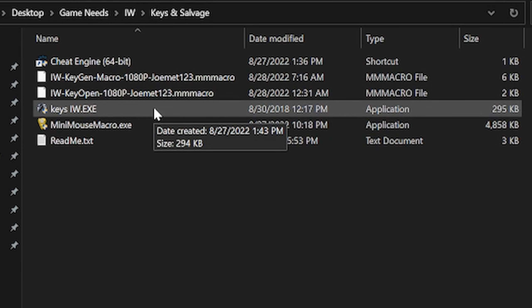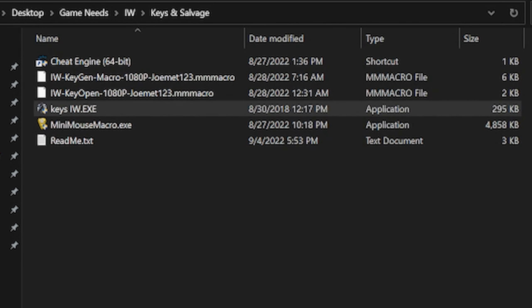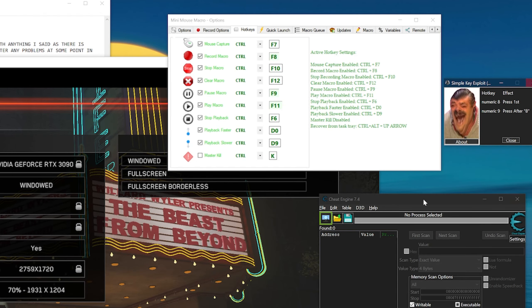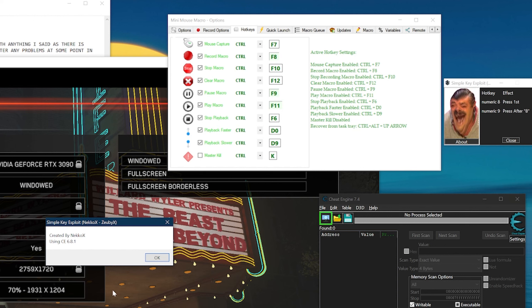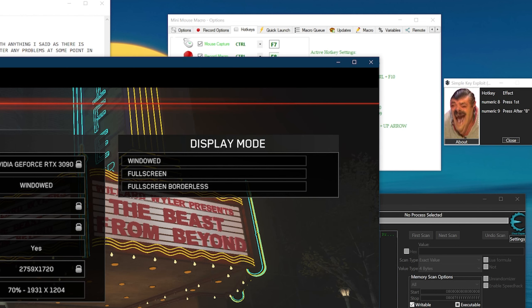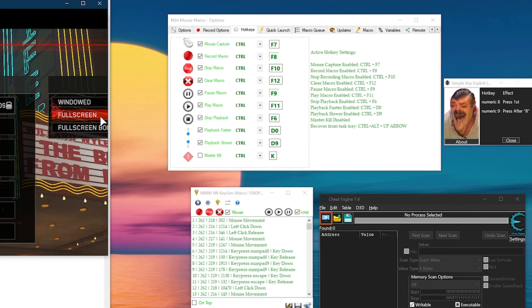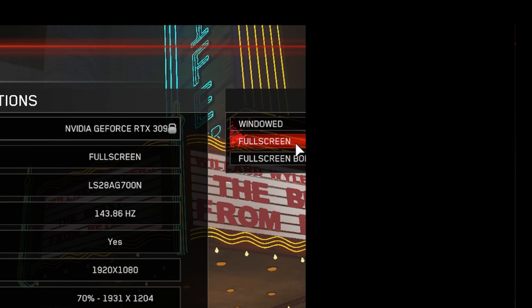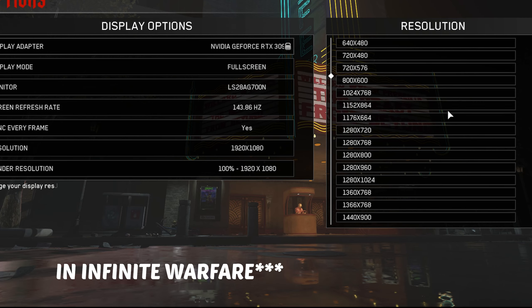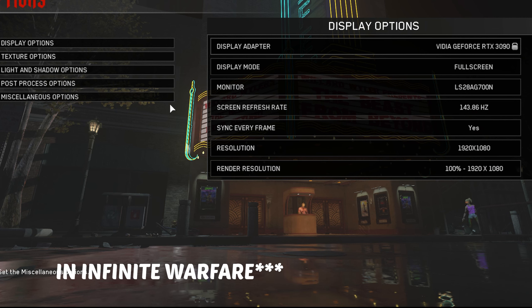Then navigate to your Keys IW.exe download and open it. So in the background you should have already had Cheat Engine open, Mini Mouse Macro open, all settings configured correctly. You should then have IW Zombies open in windowed mode, and then you open Keys IW.exe. From there, you must select Options > Video Options > Advanced Video, change Display Mode to Full Screen, and change Resolution to 1920 by 1080.